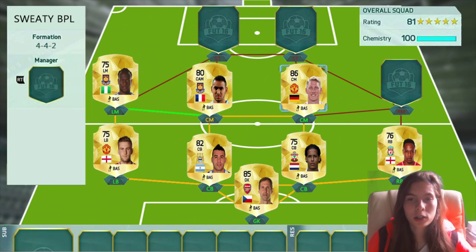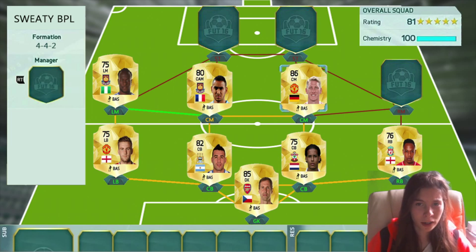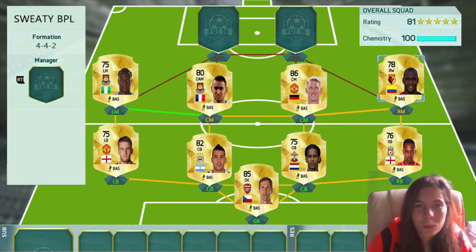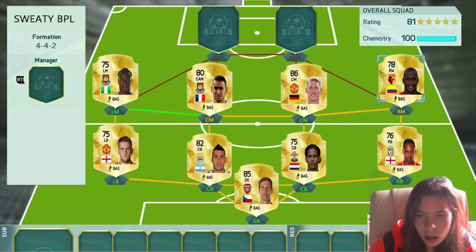Then we have got Schweinsteiger, who has been confirmed to be rated 86. So Schweinsteiger is an 86-rated centre mid. And then we've got Ababo, who recently transferred to Watford — what a great signing. He's going to be in anyone's BPL squad builder if they want to win, so I definitely recommend putting him here in FIFA 16.